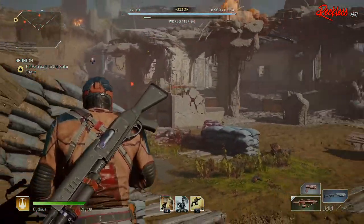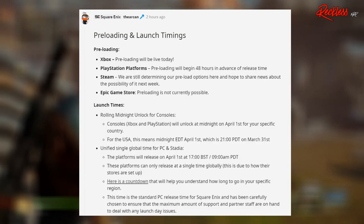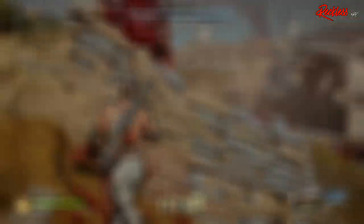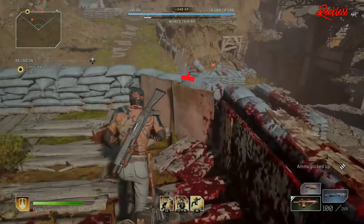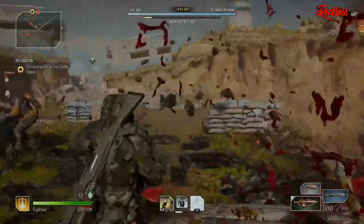Let's talk about preloading and launch times. If you are on Xbox, preloading will be available starting today, March 25th, 2021. If you are on PlayStation, either 4 or 5, preloading will begin 48 hours before the game is released. As for Steam, the preload option may be available next week, and as far as the Epic Games Store, preloading is not possible at this time.